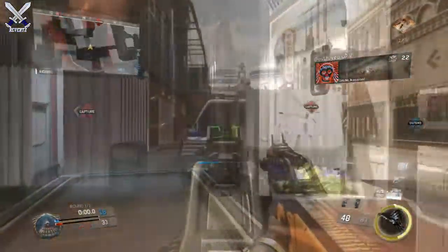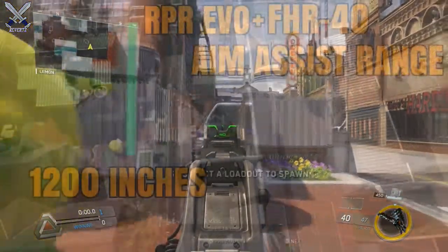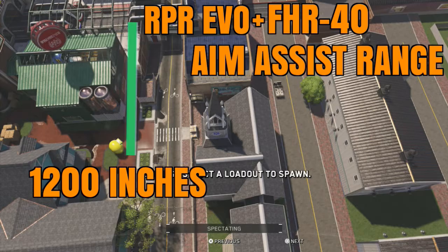For the RPR Evo and the FHR40, their aim assist ranges are actually lower at 1200 inches — maybe because these two SMGs have a faster fire rate than the other three. I really don't know why they decided to lower that, but it's at 1200 and here's what it looks like on screen right now.